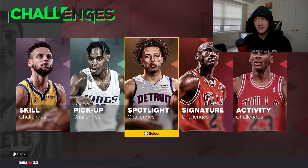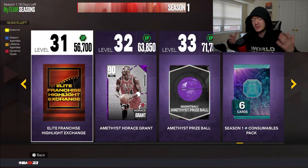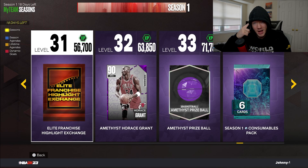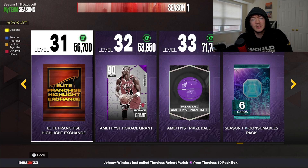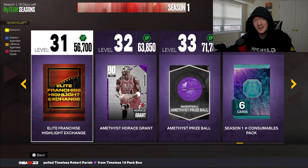Don't forget about spotlight challenges either. There's Steve Kerr, Bill Cartwright, Tony Kukoc, Grant, Scottie Pippen, Scottie Pippen Career High, and Scottie Pippen Triple Double — all with XP tied to them. So overall, you want to be around halfway, but you can even start right now and grind all the way to level 40. They drop a lot of XP every single week, and more comes out with every challenge. The season ends October 21st, and as long as you're on before 11 AM Eastern you can even do some on the 21st. Let me know what you think in the comments, and I'll see you in the next video.